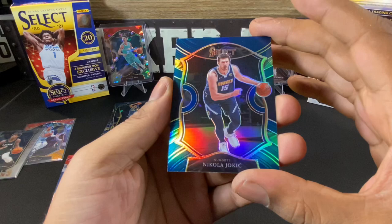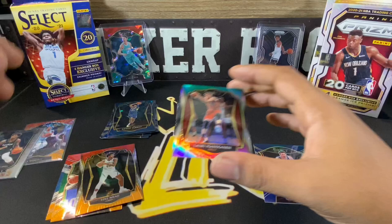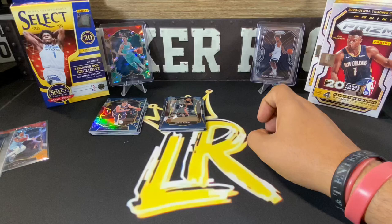To finish it off we have a blue prism of Joker and a purple, white and green Glory Marker premier level. Not too bad — got a couple of nice cards out of there, and we finally got our Anthony Edwards. That's definitely dope.